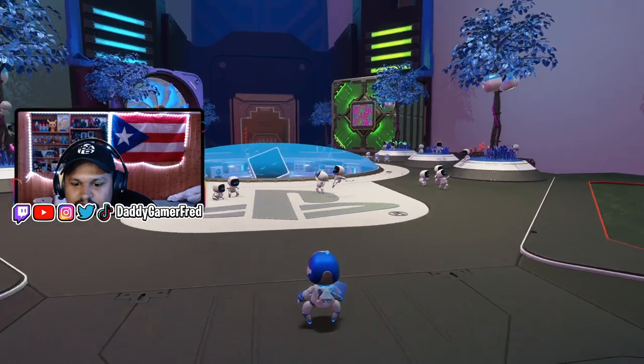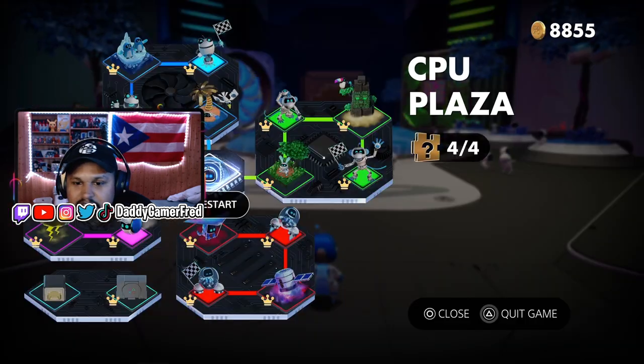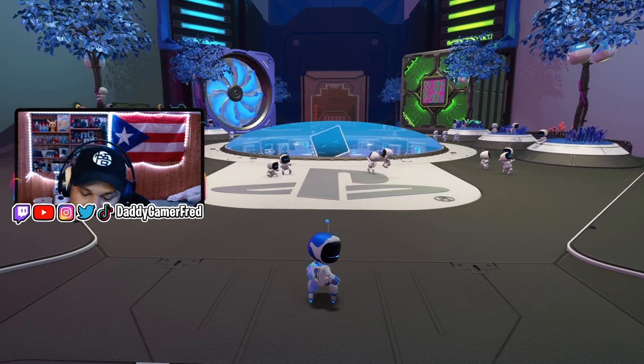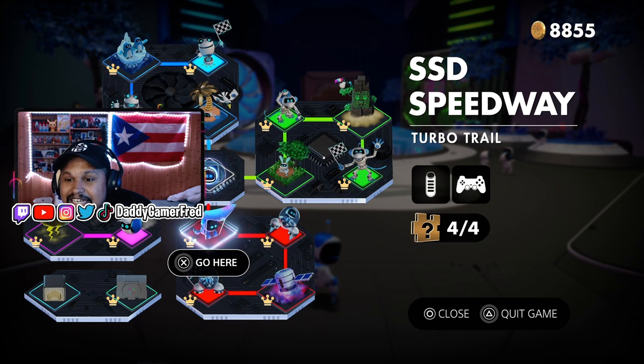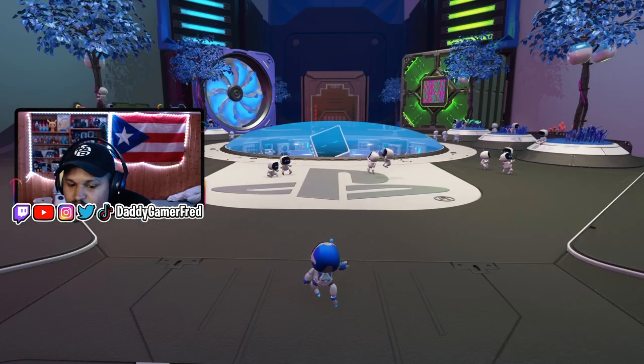It's in SSD Speedway. So let's pull up the map. You actually have to make sure that you have completed the game in order to do this. You're not going to be able to find any of these special Astro bots and get these trophies unless you have completed the game. This one in particular is going to be found in SSD Speedway in the Deep Data Space part of the level, so we're gonna go directly there.